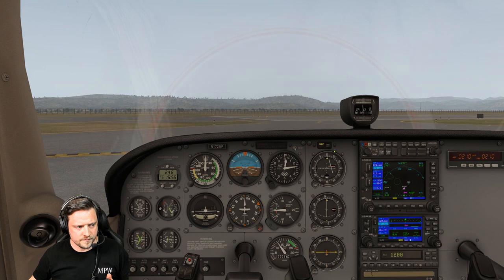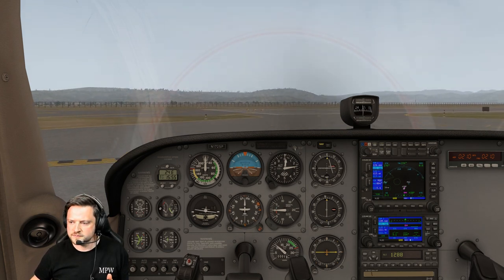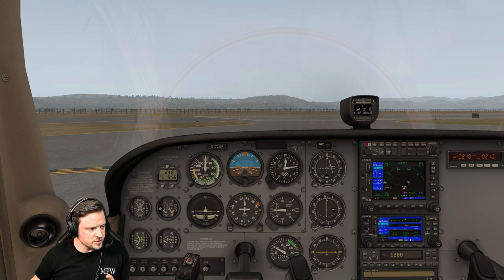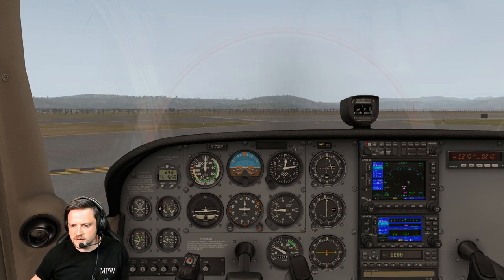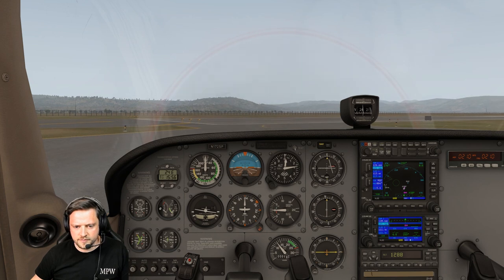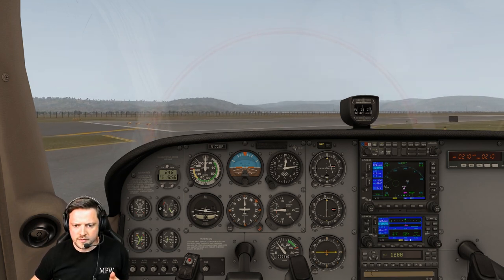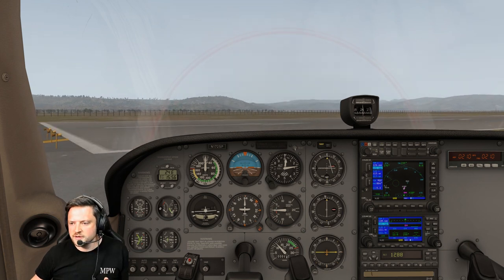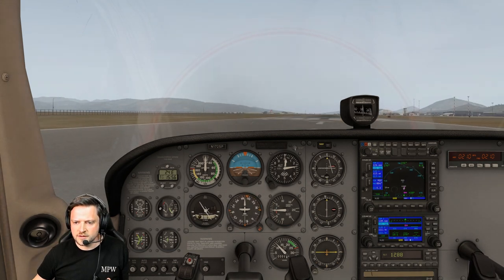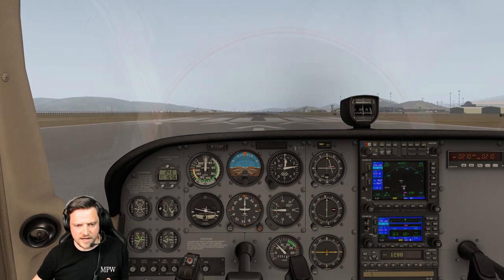Holding short runway 29. San Luis Tower, Skyhawk 714 Golf Zulu, holding short runway 29. 714 Golf Zulu, San Luis Tower — make left close traffic and report midfield on the downwind each pass. Runway 29er, cleared for takeoff, wind 320 niner gust 17. Readback: make left close traffic, cleared for takeoff runway 29, call midpoint downwind, 714 Golf Zulu. Taxiing out. Final is definitely clear. Cleared for takeoff. 290 on the compass and DI. Power is coming in.